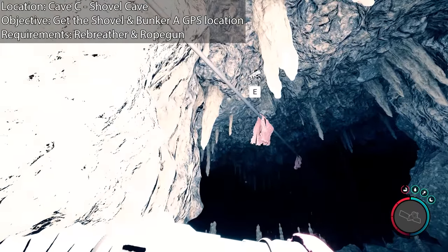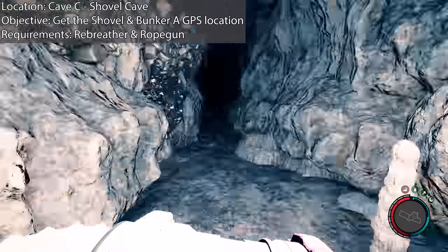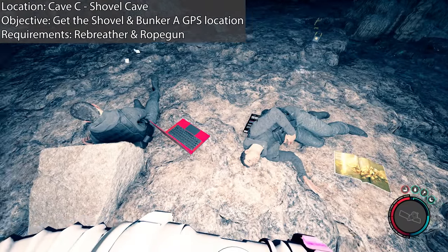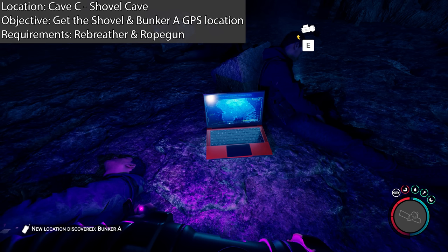The reason you need the rebreather and the rope gun is to get the shovel. It's a requirement to bypass the first section — I tried to glitch it and I don't think you can do it. There's an invisible wall there that unlocks once you pass over it with the rope gun for the first time. About halfway through the shovel cave, you'll find a red laptop on the ground. This will give you your next location, which is Bunker A.